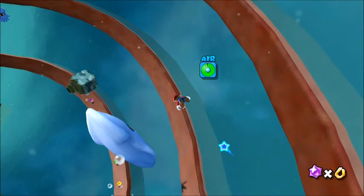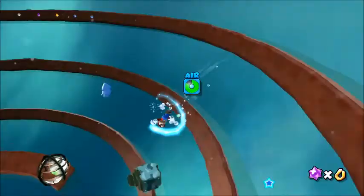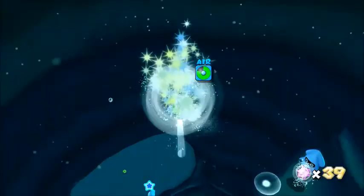Bloopers are known to be very annoying in the 2D games, but here they swim around you very slowly. They only appear in Buoy Base and Deep Dark Galaxy. Not really difficult, and you can use a Koopa shell on them.